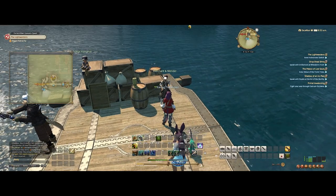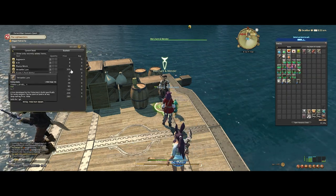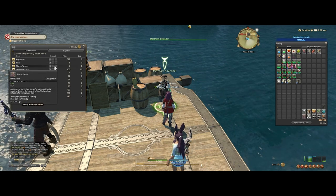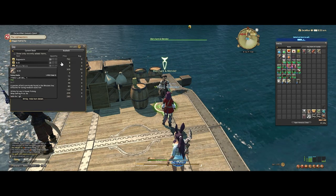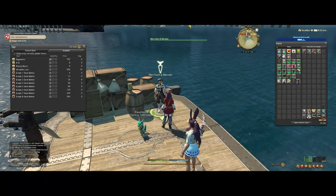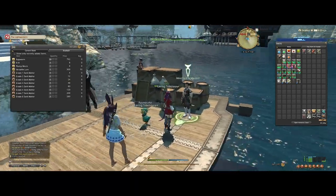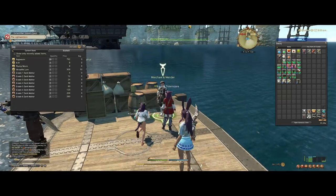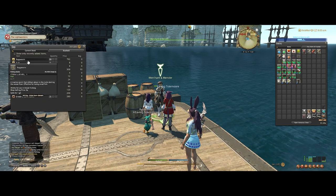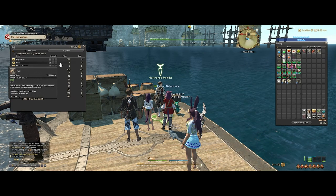You want to buy the three baits, which are ragworm, krill, and plump worm. I'm going to link in the description the website that keeps track of the weather and the boating paths for each of the ocean fishing events, because each one of them is different. It'll tell you in each zone which bait to use to fish for the best points.